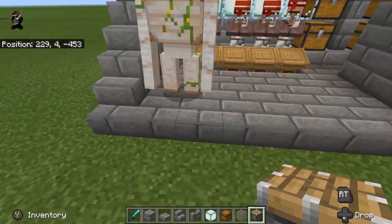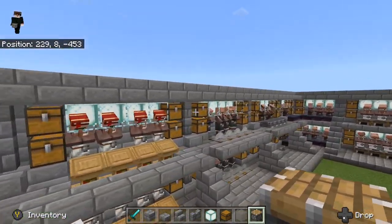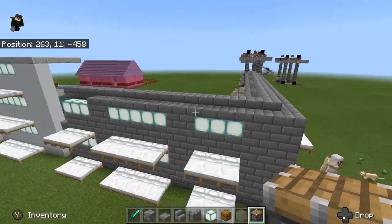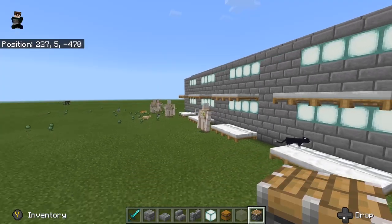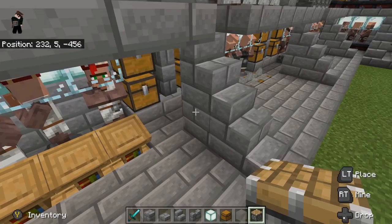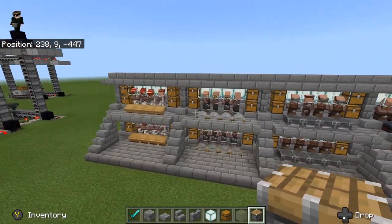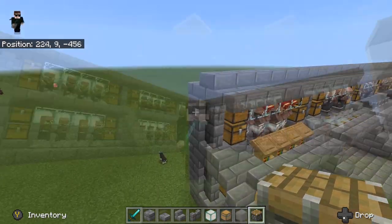One more feature: there are lights behind to keep things lit so nothing can spawn, plus bottom half slabs to help with mob spawning. Around the back, all the beds are lined up. Cats and golems may spawn nearby but they've never affected the villagers — I've never seen a cat move them or seen these guys escape after a good bit of testing. This should be 100% solid.